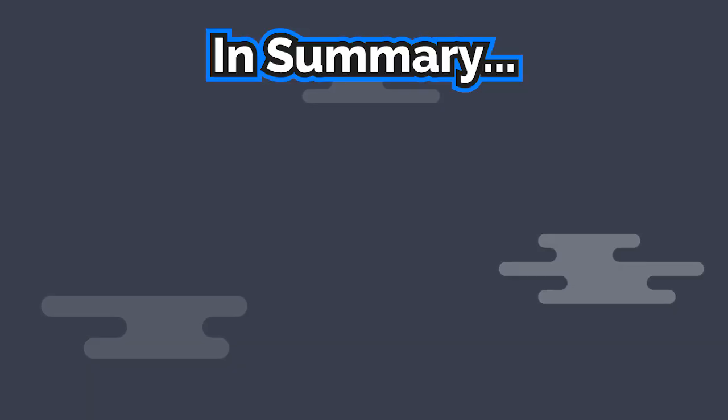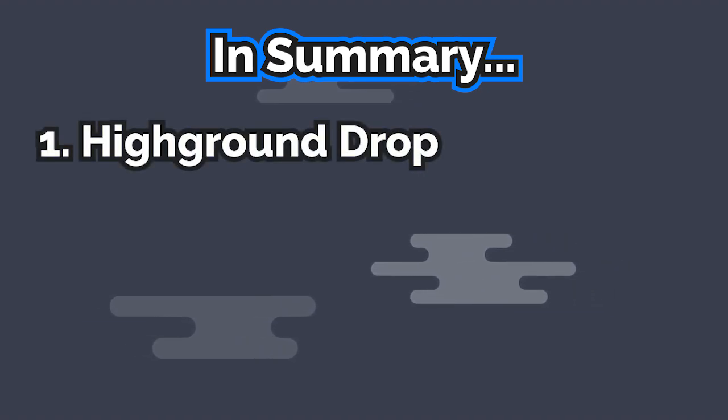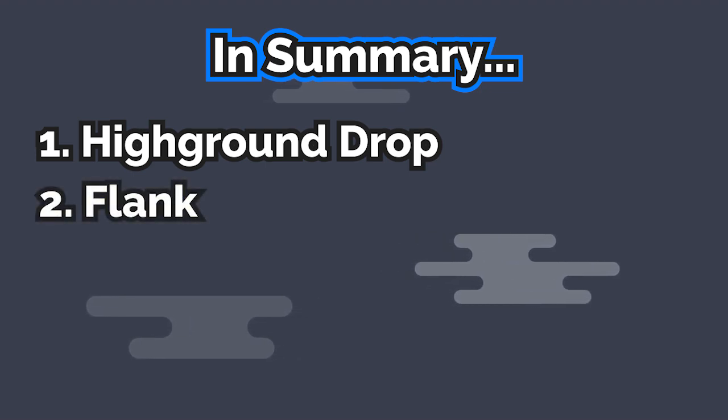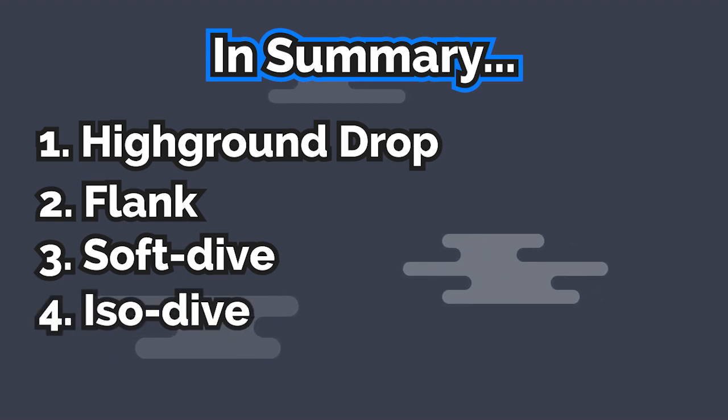So in summary, the four alternate Winston initiation techniques are: the high ground drop, which consists of gaining a high ground position and dropping onto the enemy while your team engages and saving leap when needed; the flank, in which you take alternate map routes to access the enemy backline; the soft dive, where you dive onto the enemy to draw in cooldowns and make space while falling back to safety afterwards; and the iso dive, where you dive onto an enemy isolated target that is further away from the immediate enemy team support.